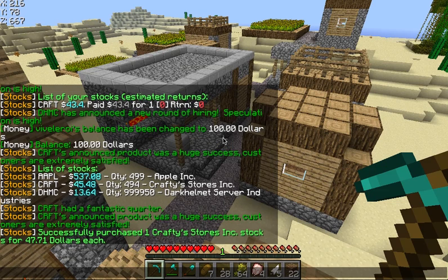Just like that, the price went up. Every once in a while — I have this accelerated so you don't have to wait forever — we get a message. Crafty's announced a product was a huge success; customers are extremely satisfied. In the real world, what makes a stock price go up is when a company is doing something right — great sales, a brand new product, opening up new stores, or hiring good people.